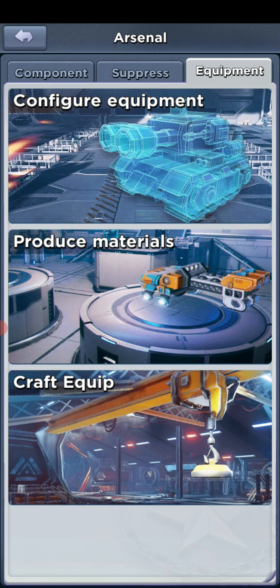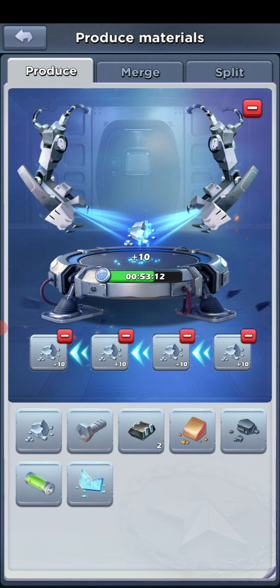As far as your equipment goes, the way that you get equipment is you can actually purchase equipment, or you can produce materials. This is of course the most cost-effective free-to-play way, and also cost-effective if you have the time — I think that's the best way to earn.